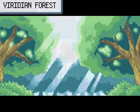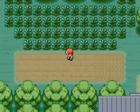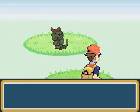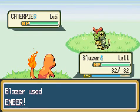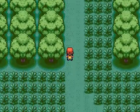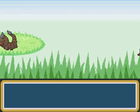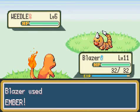Head up into Viridian Forest. This is a massive place - it's the first actually pretty big dungeon-like area you're going to find. The sorts of Pokemon you can find here are bug-type Pokemon: Caterpie, Metapod, and Kakuna are pretty much the main ones. You can also find a sort of rare Pokemon which is an electric type - comment on what you think it is!